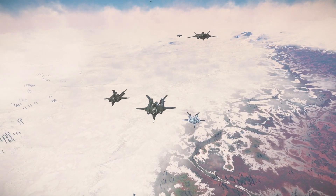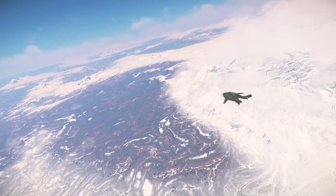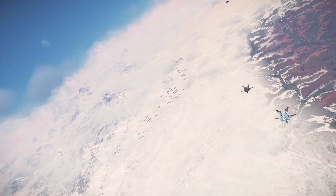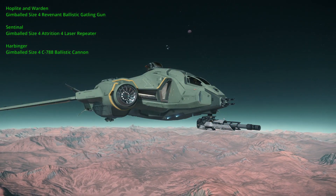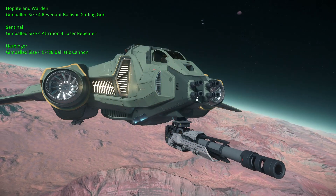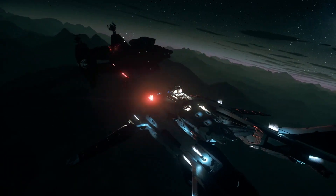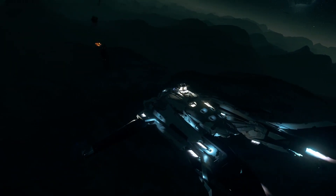For weapons, the loadouts are very similar across variants: four fixed nose guns that cannot be gimbaled, and a single large nose gun that stock comes as a gimbaled size-4. There's also a rear turret on all models that can be manned by a crew member — all size-2 dual turrets, except the Harbinger which has a size-3 dual turret. Personally, I tend to change ballistics over to laser repeaters to avoid reloading.